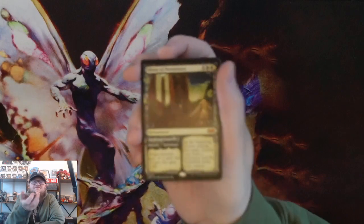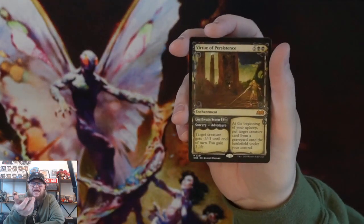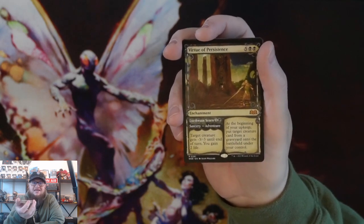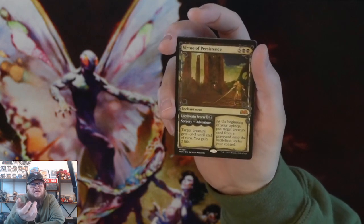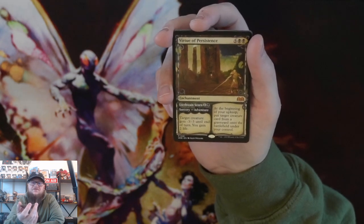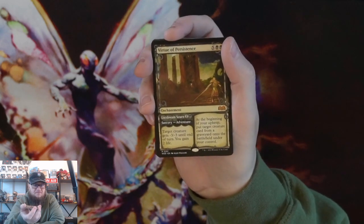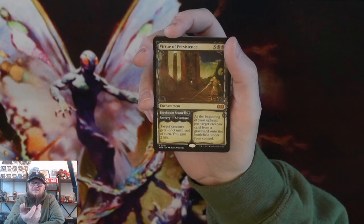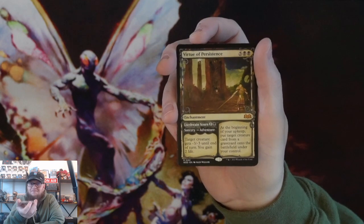Basically, you get to knock out one of your target removal spells and get that nice little benefit. Considering there's a lot of self-mill in that deck — it mills the other players but it also mills yourself — at the beginning of upkeep you put target creature from a graveyard onto the battlefield. I'm milling myself, I'm milling everybody else, and I get to put a target creature card at the beginning of upkeep. I wasn't sure if I was going to put this in the deck, but now I think I might.